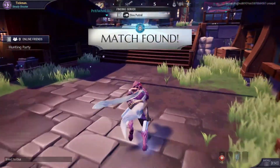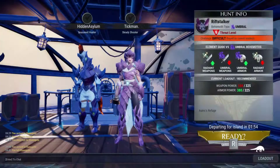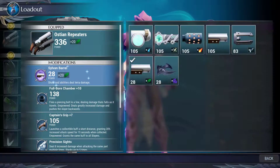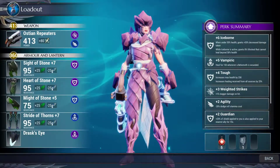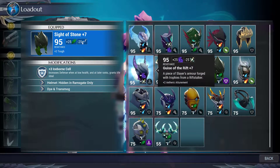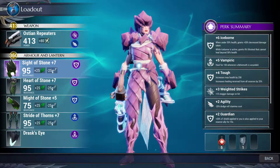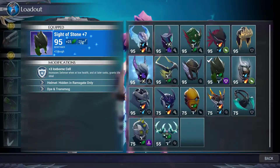Hello everybody, we're getting ready to do a Dire Patrol on Dauntless. We have the Riftstalker — this is gonna be something. Let me change my weapon to something a little more his style, get that light weapon in here. I don't think we have any dark armor we can put on... oh we do have that one, but we can't put the defensive cell in there. Oh, we can put it down here.